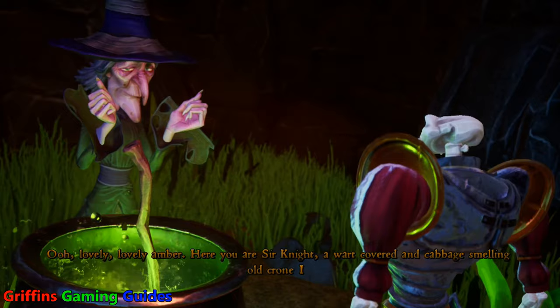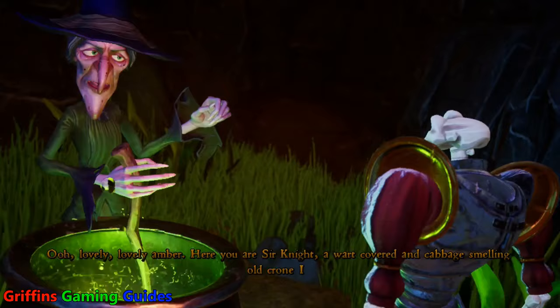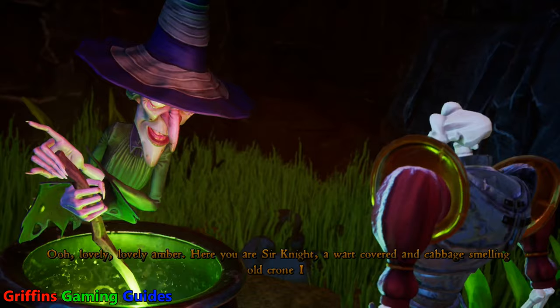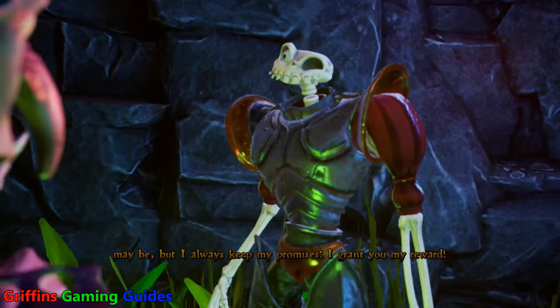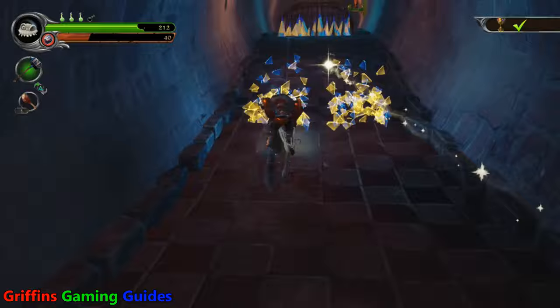The only way this will count towards the trophy is if you press square to throw the drumsticks. You can press circle to eat a chicken drumstick, but please stay away from this method as it will not work towards this trophy. You can only get this one by throwing them using square.